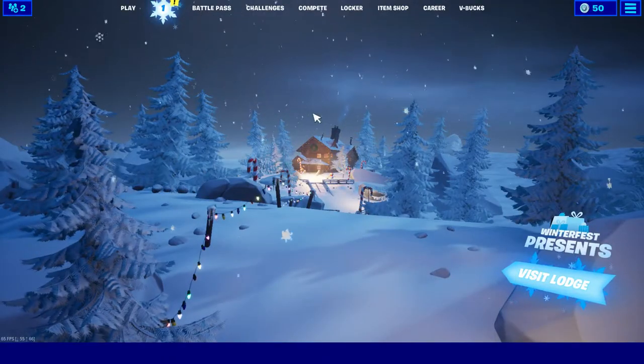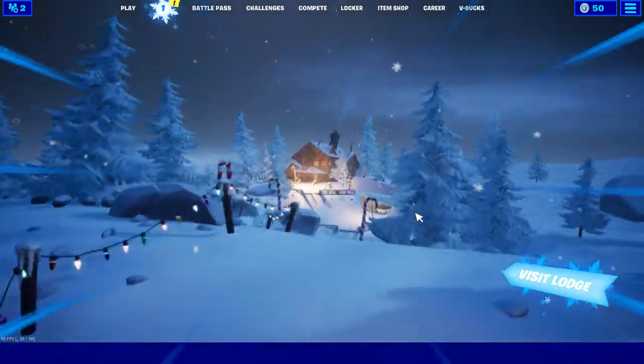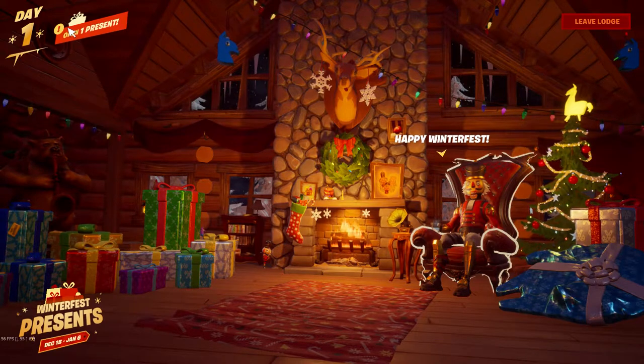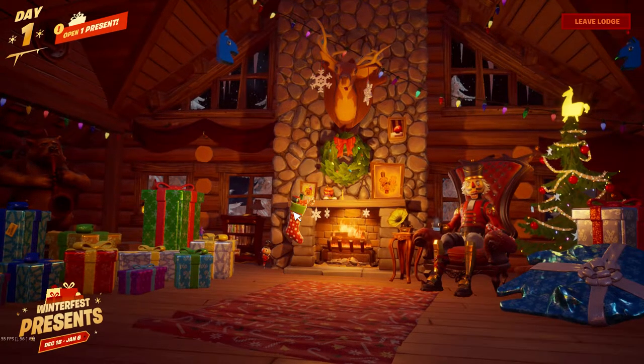Let's go over here and check out the cabin. We've seen this before in the leaked stuff, so let's visit the lodge real quick. This is a lot better in person than on my phone. Alright, so open one present — we get to see how this feature works. We have, like, a pick-me.